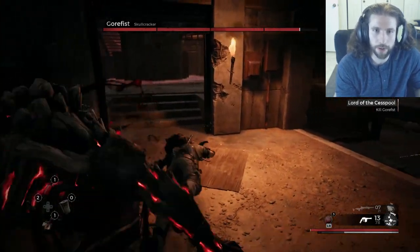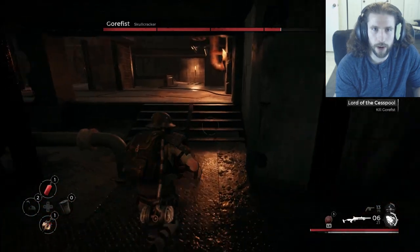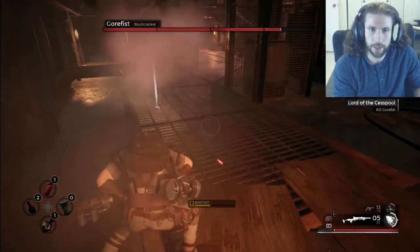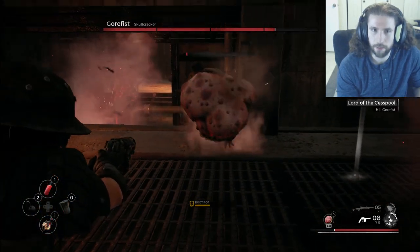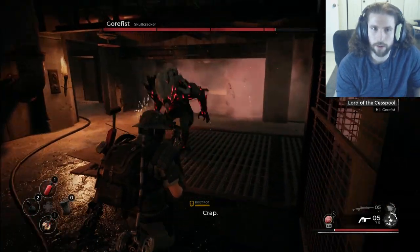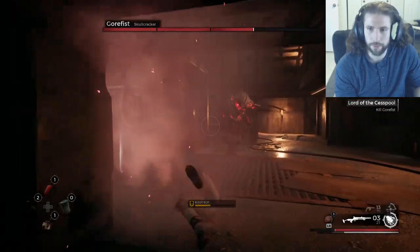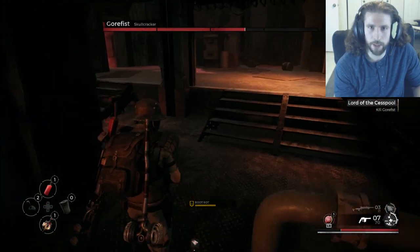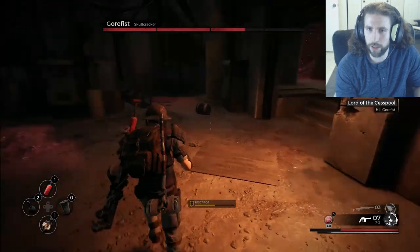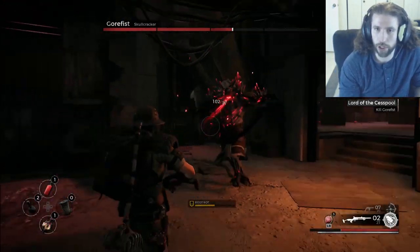We're going to dodge forward — we can switch to the shotgun if we want — and then just kind of run away. That guy hit us from behind, but it's fine. Roll, take the shotgun, go. Just try to be on the lookout for those adds, that's really the important part. Roll forward. Shotgun, jump back.